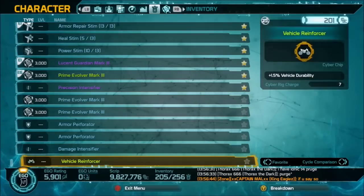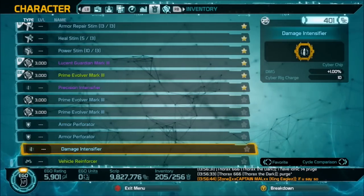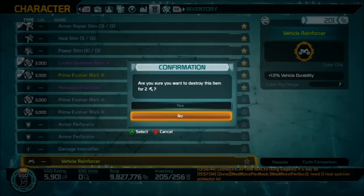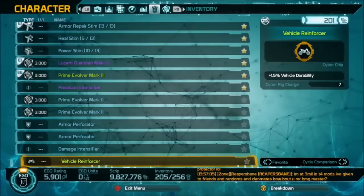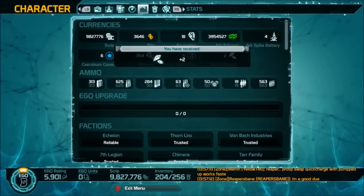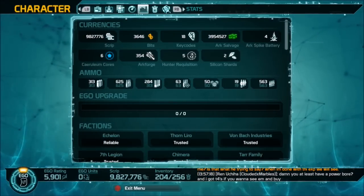Here we are at the bottom. If you want to get shards out of these chips, you can't sell them — what you have to do is break them down. I'll highlight one, confirm breakdown, and you can see I'm destroying it for two silicone shards. Break it down and there you go — I received two silicone shards.